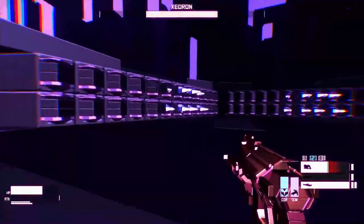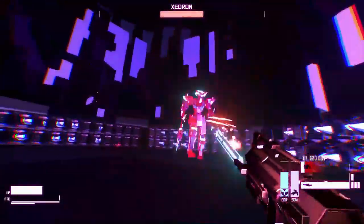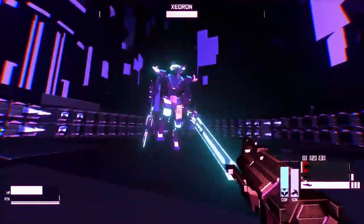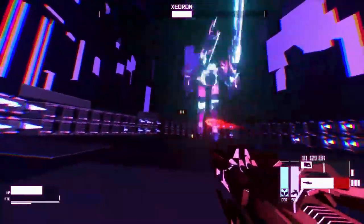I guess I should be going for more headshots. I kind of wish I had that Metroid Prime lock-on I was talking about in the first video, because I feel very much like I'm going to bump into that spike wall. Of course he jumps — he jumped right into my rocket.